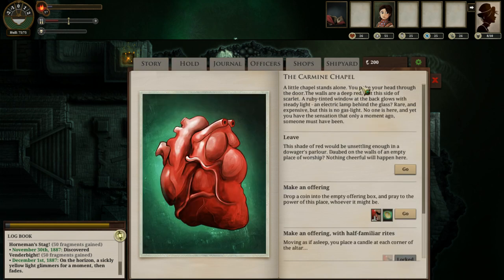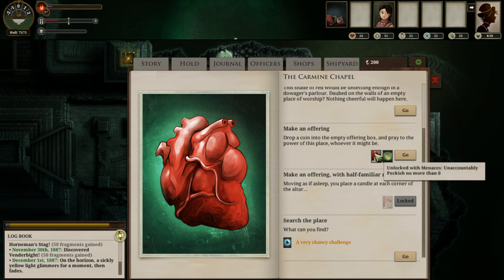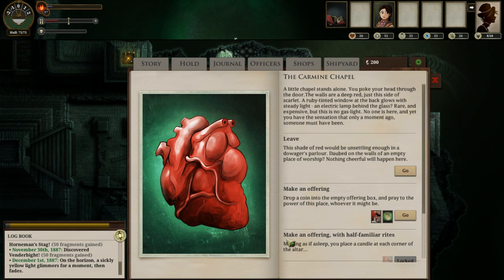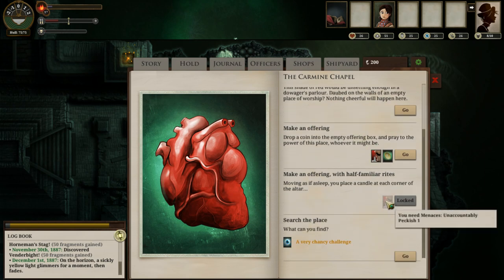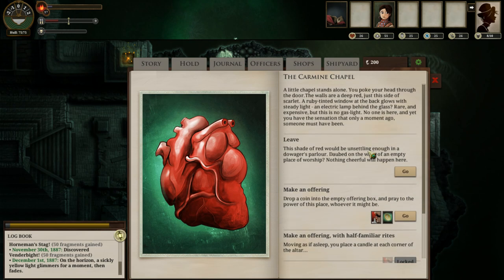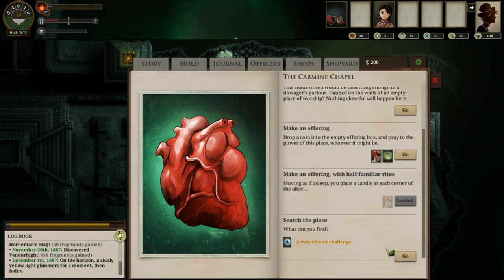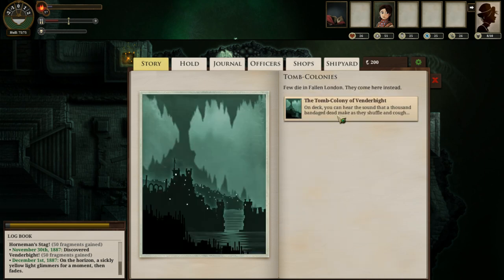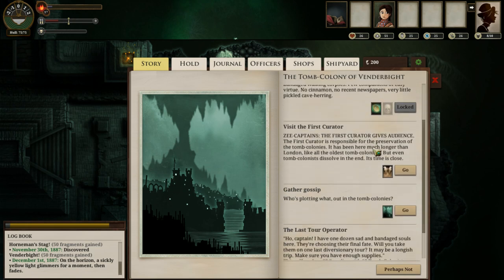The Carmine Chapel. I can search the place for 50% mirrors quality, or I can leave. We can see that this is somewhat related to menaces — unaccountably peckish — which means it's somewhat related to cannibalism. This is just a creepy old place that we are going to search for mirrors. Alright, I failed the challenge, didn't get anything cool, but didn't incur any terror either, so all's good there.